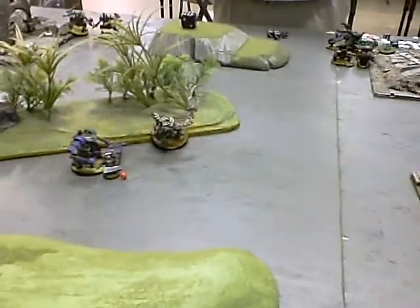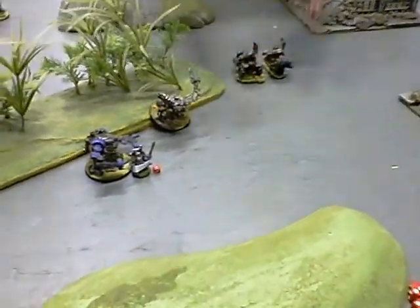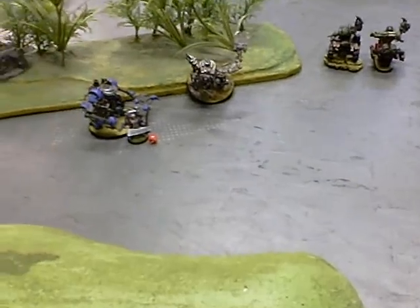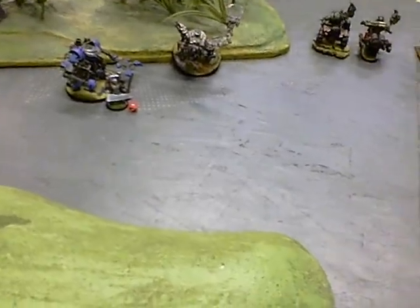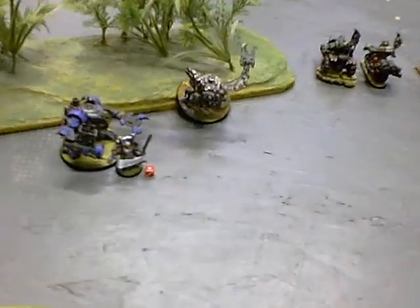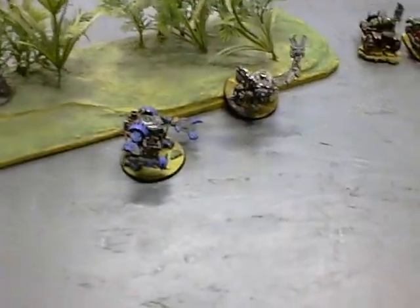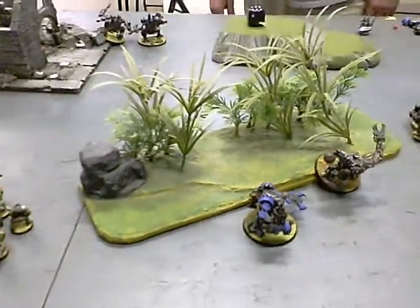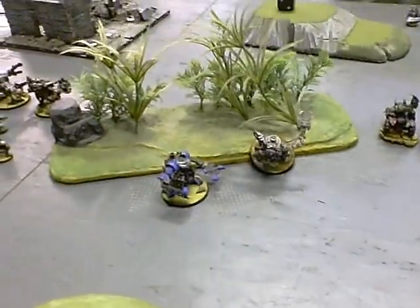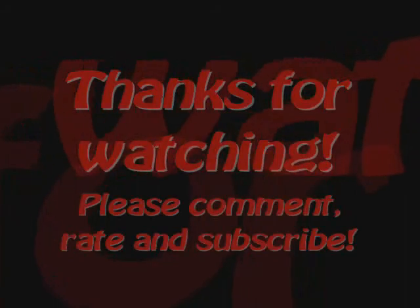The can wall worked flawlessly. Some good saves on both sides — the Sanguinor could not fail a save; that was 28 straight saves before he took a wound. Early on, my tactical squad and my assault squad couldn't avoid losing five guys. So yeah, that's a pretty solid win for the Orks. I really liked how the can wall performed — I was able to manipulate where his assault squads went and keep them away from the boys. The cans just held up everything that hit them. Nice solid win, see you later!